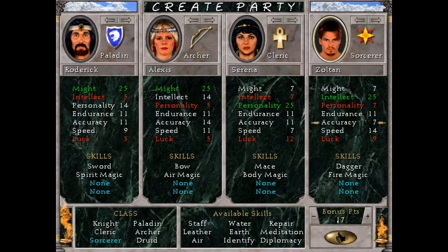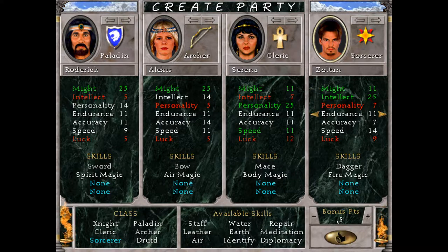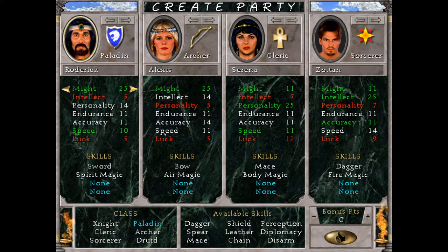One thing to mention: the stat level at which you get neither a penalty nor a bonus is level 11. So I want to get these guys to at least level 11 so they don't get any penalty. I'll put a point into Speed for Rodrik, and that's going to be it for stat distribution at the beginning. In the early game, Rodrik and Alexis will probably be the most consistent damage dealers, whereas Serena and Zoltan just won't have the spell points to consistently deal out magical damage or heals.